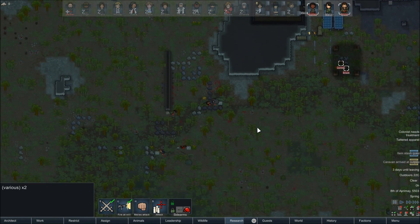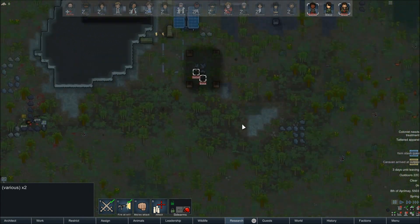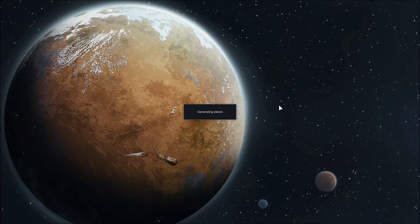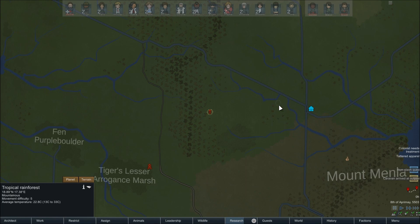I suppose we should just leave — there's really no reason to hang around. They have medicine, so they should treat themselves on the caravan trip. Let's just immediately get them loaded up and heading back. Depending on the length of their journey, we might be able to have them back in time for the poison ship. But I don't want to wait too long because it's in a fairly central location on the map, very near a lot of our stuff. I don't want to risk my crops getting poisoned or anything like that.